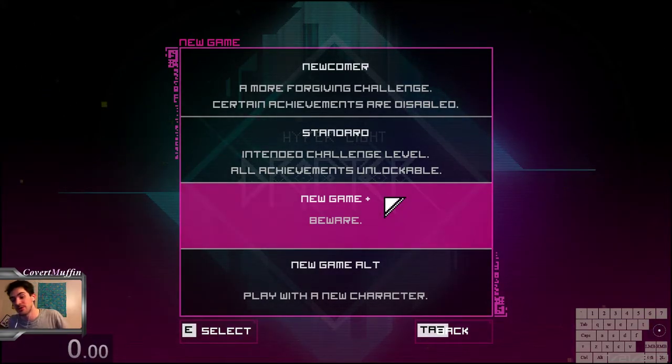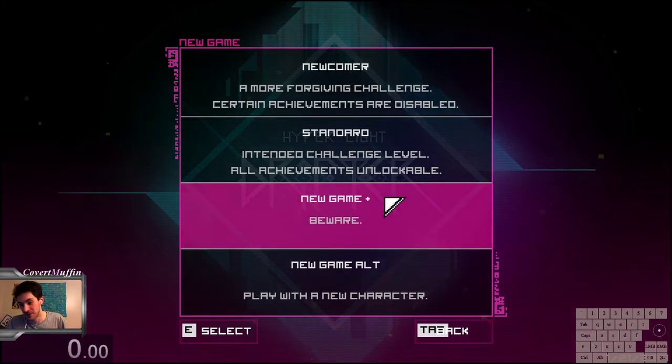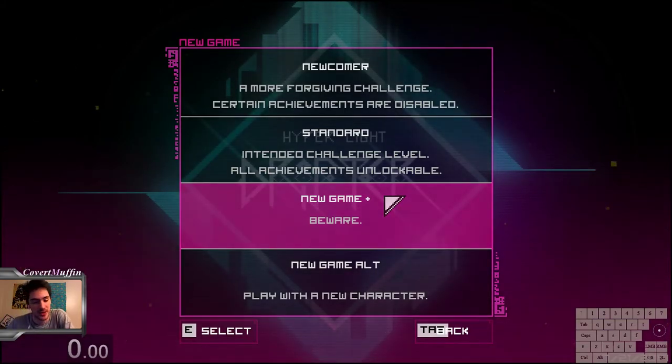This is No Major Glitches and the leaderboards are split between the glitched categories and No Major Glitches. In the glitched categories with the out-of-bounds movement, controllers have a way of getting out of bounds that keyboard and mouse players do not have. There's a bindable function that keyboard and mouse players cannot use, and this ends up costing K&M players three to four minutes compared to controllers. So No Major Glitches is usually the most popular and most competitive category for this reason.